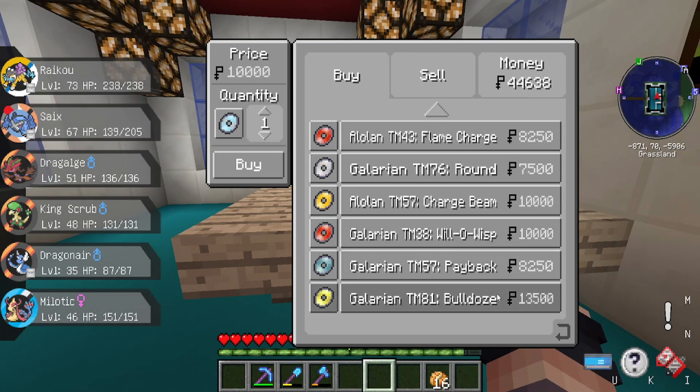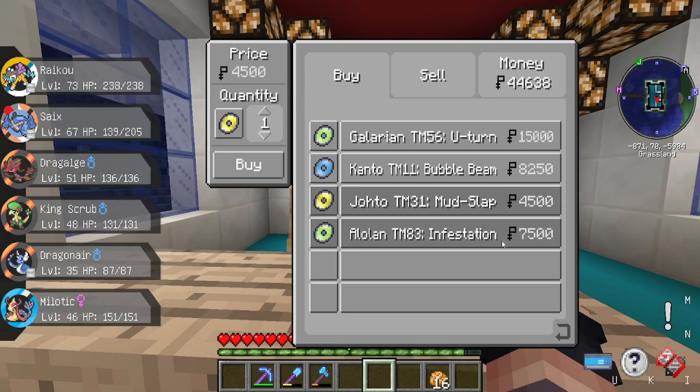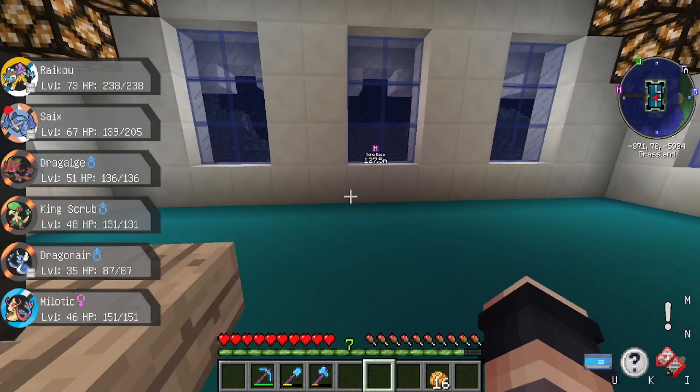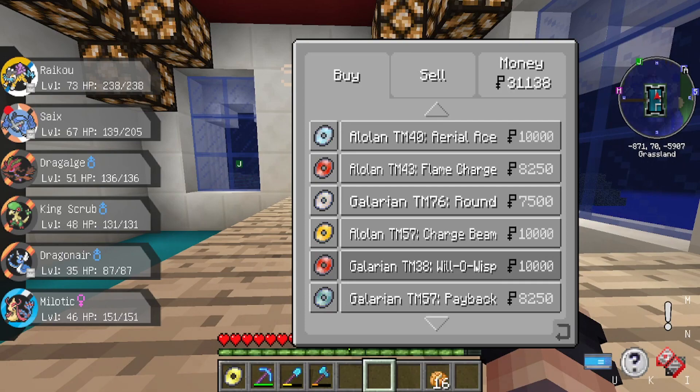Yeah, we got Aerial Ace yet? Bulldoze? Charge Beam? I think those are the same ones I saw earlier. U-turn? Bubble Beam? We have U-turn. Yeah, we definitely got U-turn. We don't have Bulldoze, but we have Earthquake, so... I'll buy Bulldoze though, because I've got plenty of money. If we don't have it, I'll just get it.